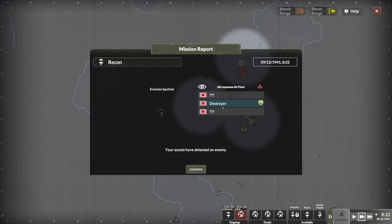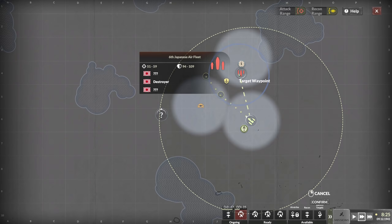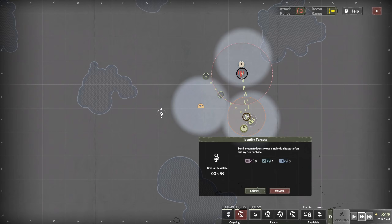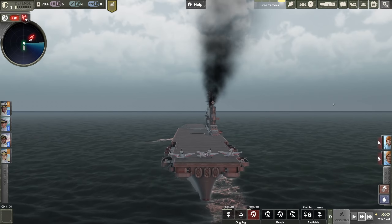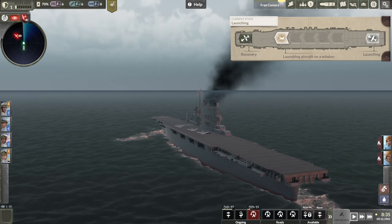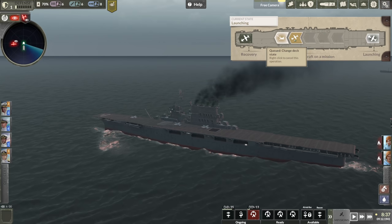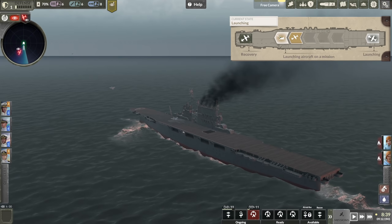There we go - a destroyer, but it's also called the Japanese Air Fleet. This is an enemy task force for sure, and they are sailing towards us, which I do not like. So this identify targets mission, we are going to prep it and launch it immediately - they should be ready to go because they are on the flight deck already. Let's slow the game down. These guys are returning in 16 minutes, so once they are up, we are going to switch the deck state to recovery so some of our aircraft can come in and land.